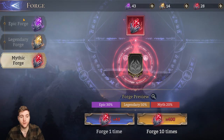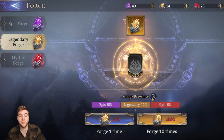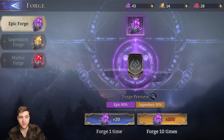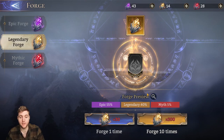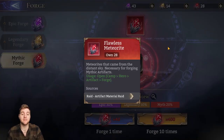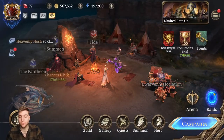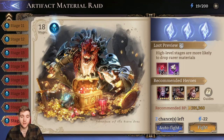If you go to Forge, there are three different tiers of materials you can use to forge artifacts, each with different rates for what you get out at the end. Epic at maximum can get you Legendary with a low chance; Legendary at max can get you Myth with a very small chance; and with the Mythic forge you can get Myth at a still fairly low rate. To get the broken, radiant, and flawless meteorites needed to fuse artifacts, you'll need to go to the Artifact Material Raid, where you fight boss Salazar and his ads.